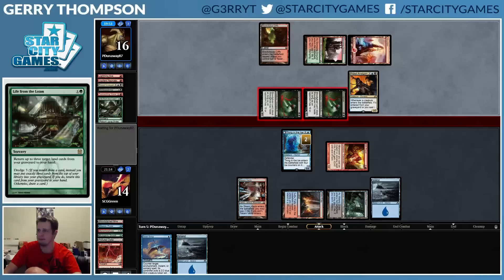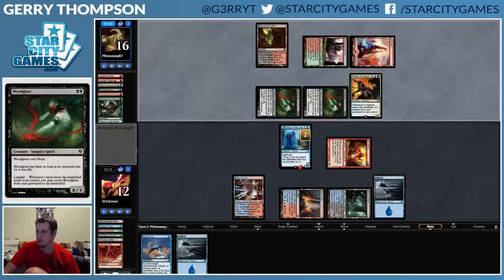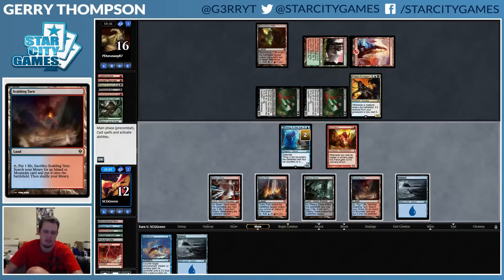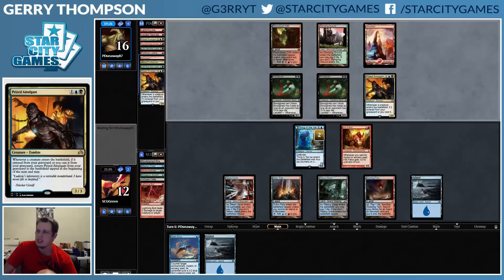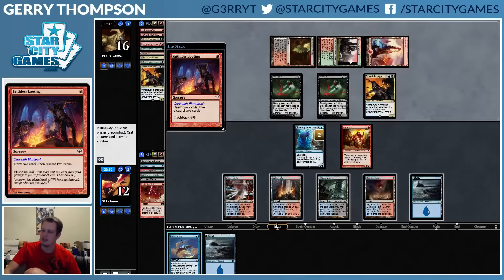I suppose we block. Oh, they're scared — they're scared of my Kiln Fiend, nickel and diming. Well, you should not be scared, friendo. I mean, I could kill you from 16 pretty easily if I just draw a Serum Visions or a Sleight of Hand. Scalding Tarn — I just didn't draw anything, missed out on two points. It's time for the graveyards to come out, this one is getting big enough. I want to save the Swan Song — I want to cast it on their Looting; I don't want them to Loot. This means I need to draw a spell.